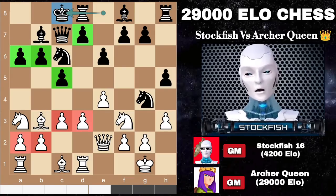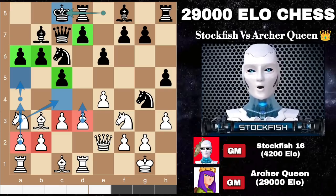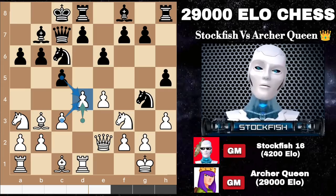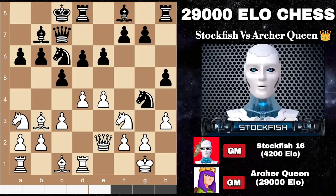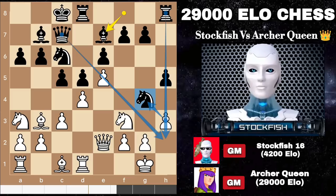How can I break the structure with my pawns? Pushing the pawn is a good idea after moving the knight. Also D4 is a good strategy to open up the file — it can open up the C file too, which is why I pushed the D pawn. The C file can be opened in the game, so Archer Queen responded with D5, E5, bishop E7.